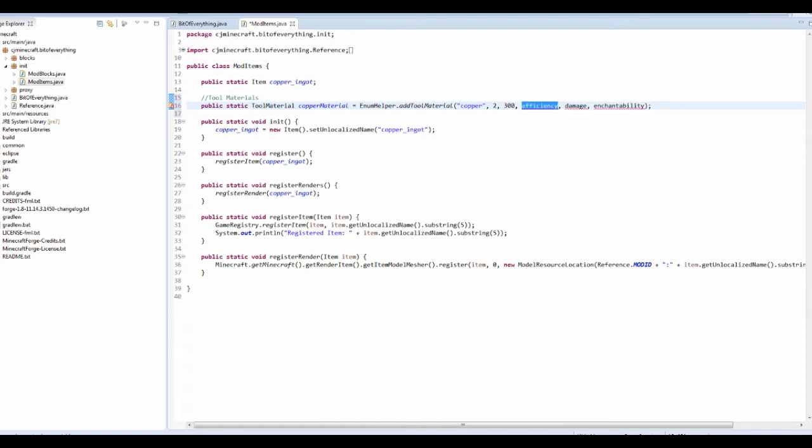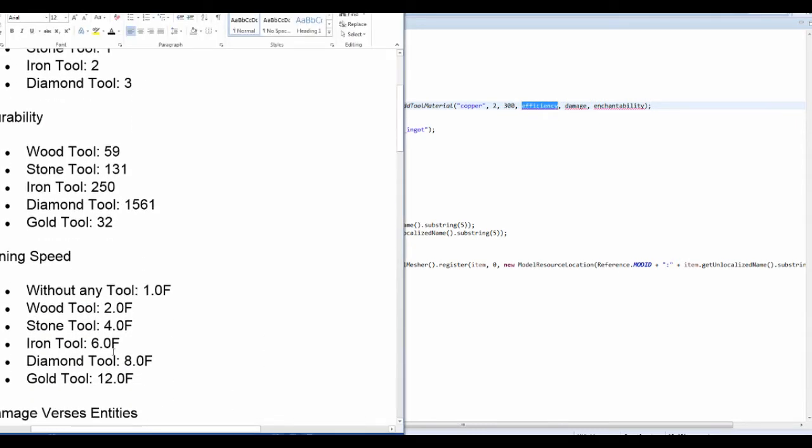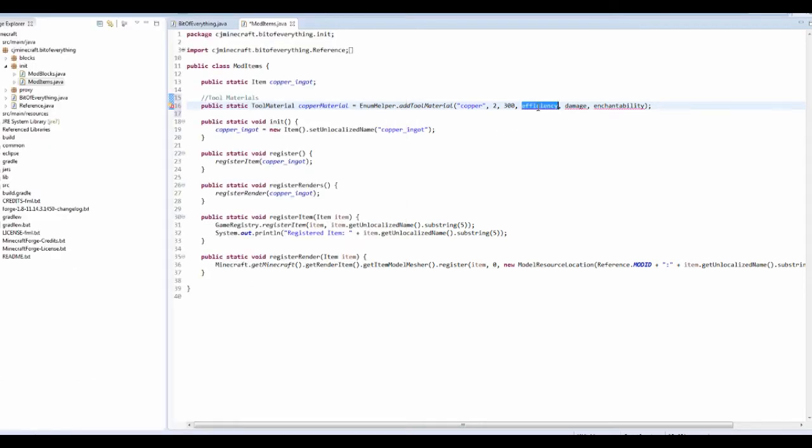Efficiency — so this is the mining speed. This is the normal mining speed, so we want ours to be not as good as iron. I'm going to say about 5.0F.